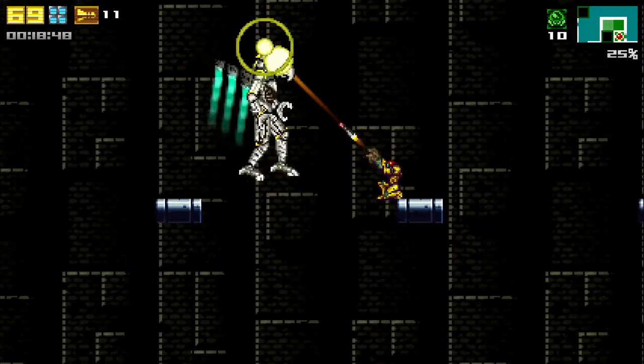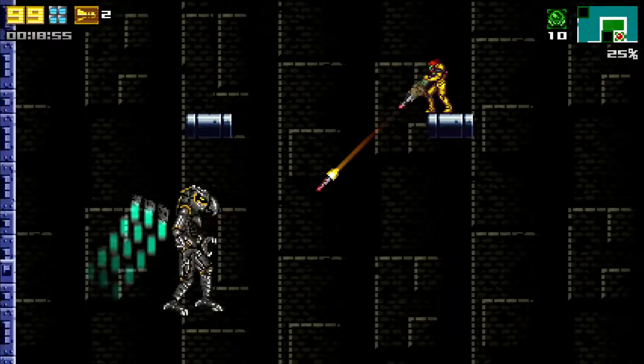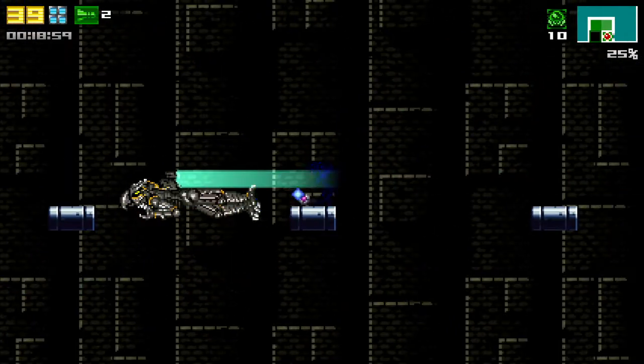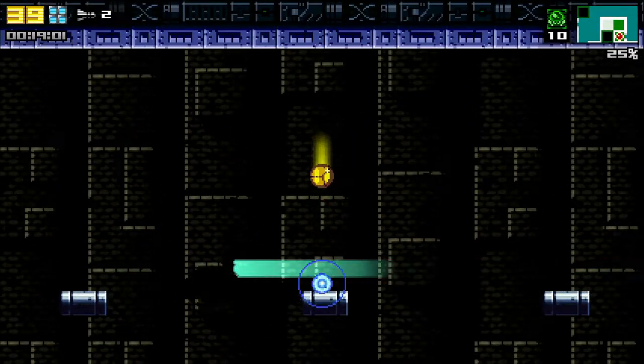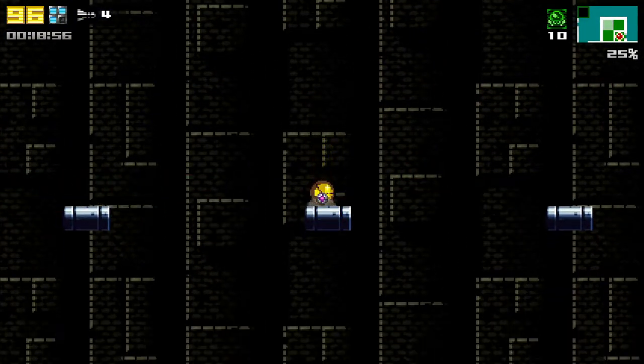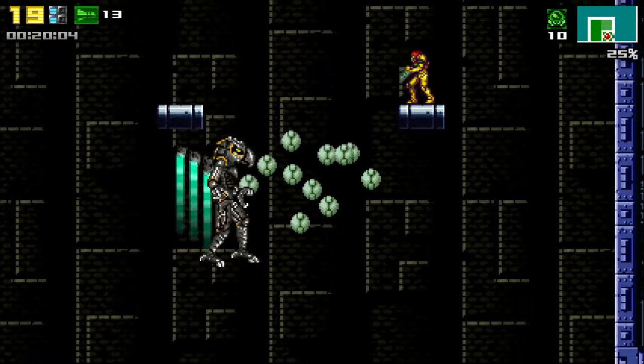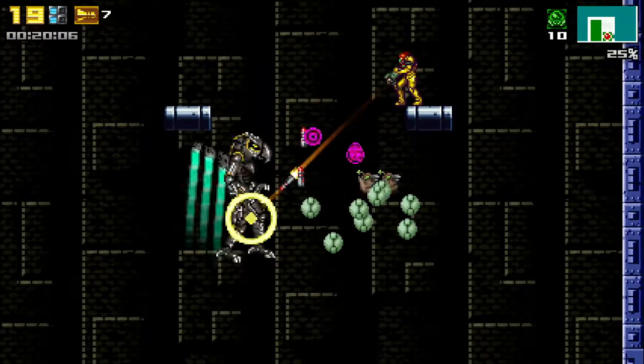When it is dive bombing you, you can get shots in with missiles. You can also opt to use morph ball bombs if you ran out of missiles, or maybe even a combination of the two. For the flying birds, use your beam or missiles to get rid of them.